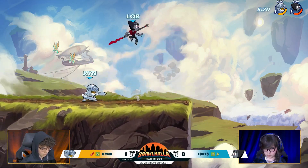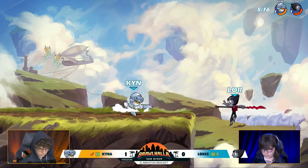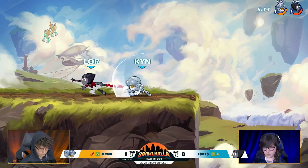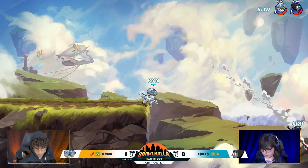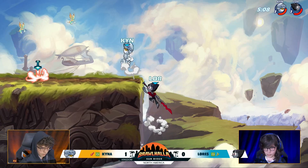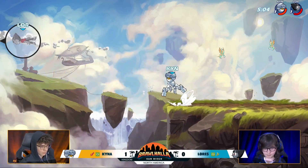Lorez comes back up. Kaina's got great damage put out onto Lorez. Lorez had a lead earlier in this one, but Kaina has completely deleted it. Lorez is starting to play a little bit defensively — he's really using that range he has with the spear, making sure to back up so he's at the perfect effective range compared to Kaina's Katars.